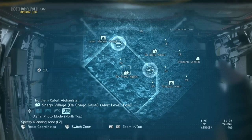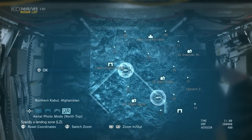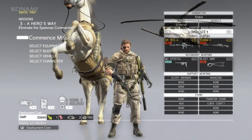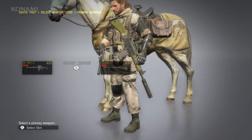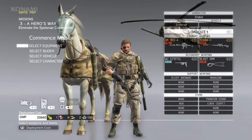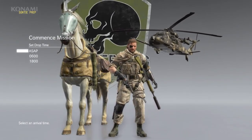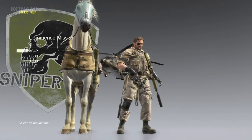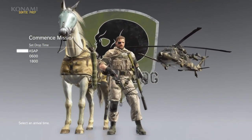We'll set our landing zone far away from the outpost, which is actually quite near where we started our E3 demo. Since we'll be covering a lot of ground, we'll choose D-Horse as our buddy. For our weapon, we'll choose a sniper rifle equipped with a scope that has 8x magnification, so we can eliminate the target from far away. Now we're set, so let's go ahead and deploy ASAP.